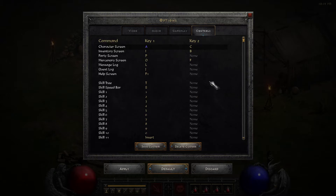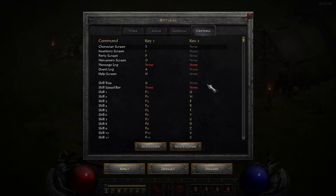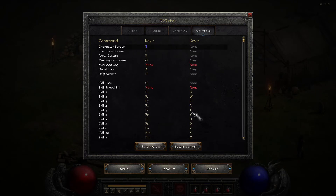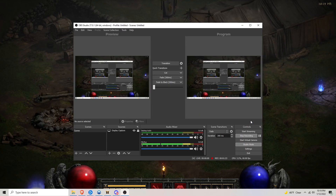See how everything's default here? Right down here it says Default — change that to Custom. And then all my key bindings that I had set previously will show up, and then just hit Apply. Now this character has all my custom keybinds. Thank you for watching, hope this helps.